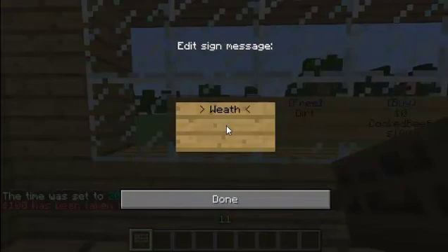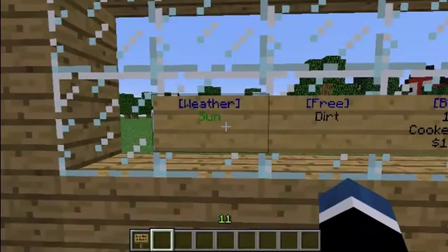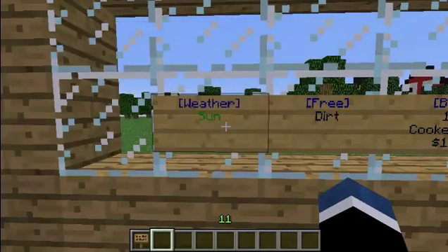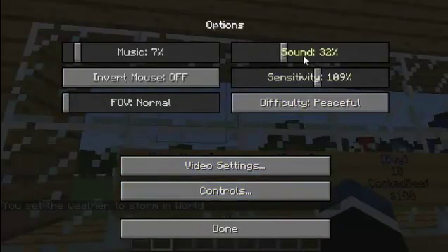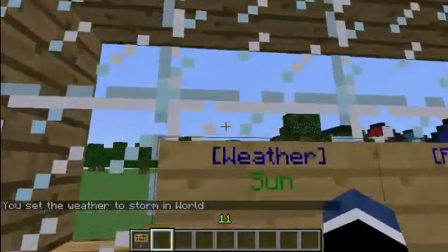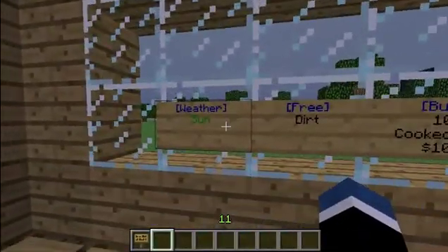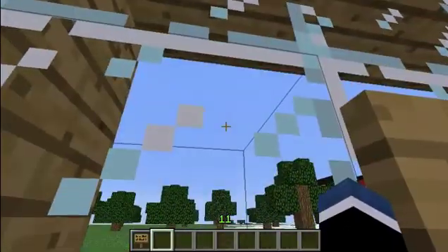Then we can do the weather sign. Square bracket, 'weather', square bracket, enter. Then put 'sun' — I think this one works, yes. And for weather storm, I think it is. So let's just let it rain — maybe if it wants to. Yep, there you go, now it's raining. Now you just hit the sun sign and there you go.